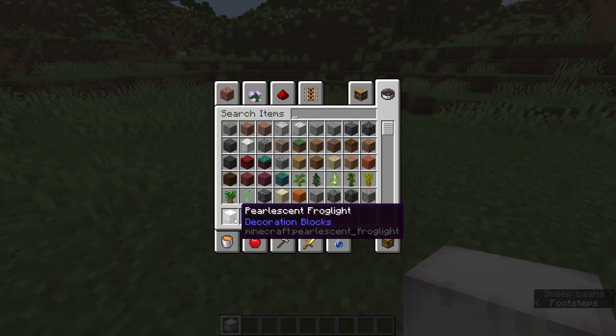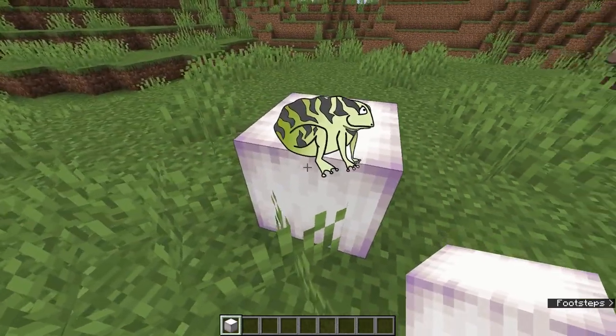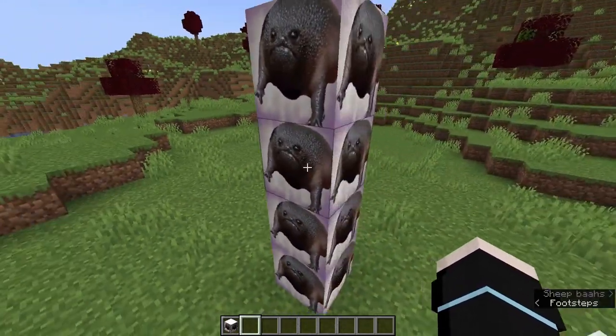Do you know what's wrong with this block? It's called the pearlescent frog light block, but there are no signs of any frogs. Awful, actually. Look how easy that was, Mojang. This is gonna be my new go-to building block.